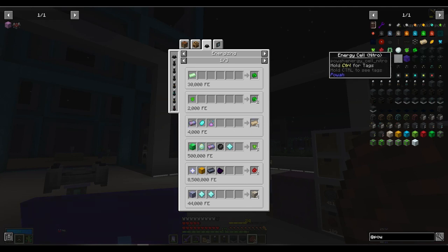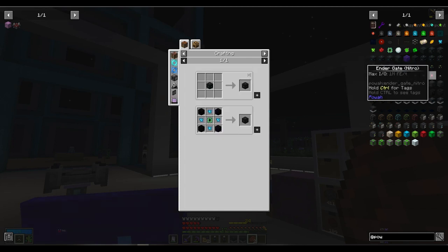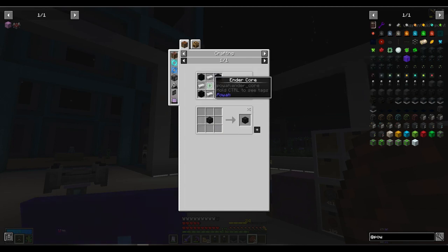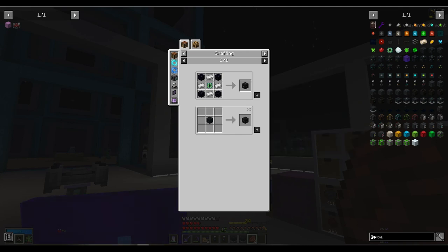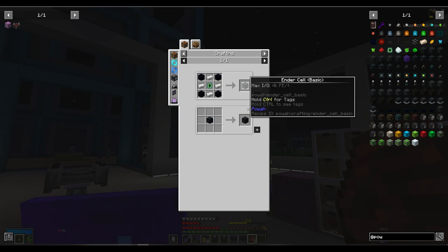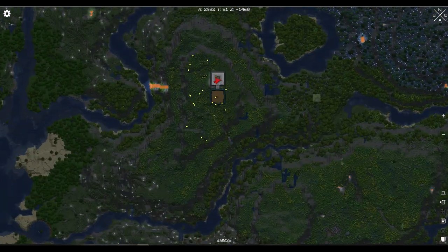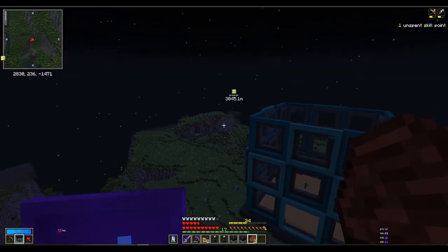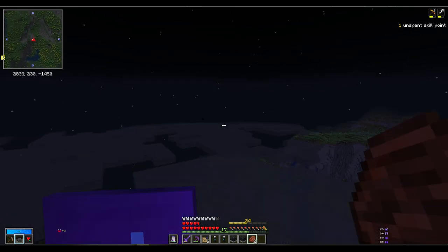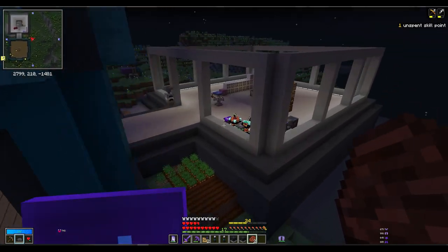Unfortunately I didn't get one nice energy cell. Ender - okay. Because if we make two of these, then with these two we can hook up wireless power, then we can build a power base anywhere we want - maybe like over there. So we have the power over there, main base here, and then we can use the wireless power.